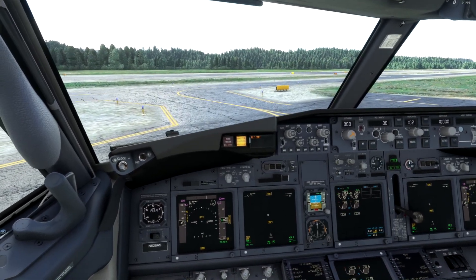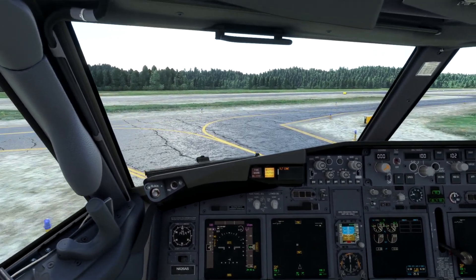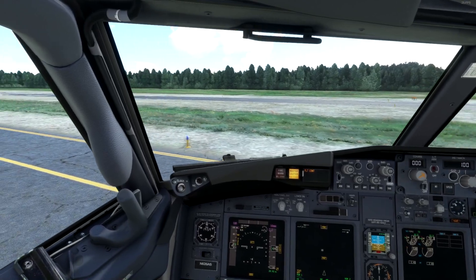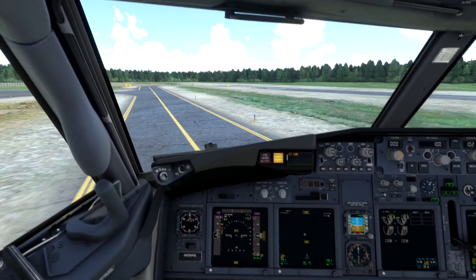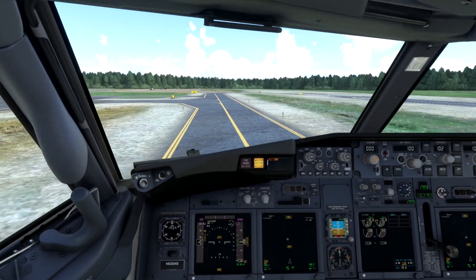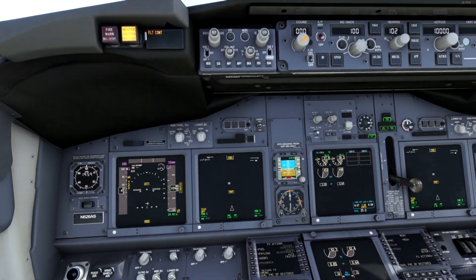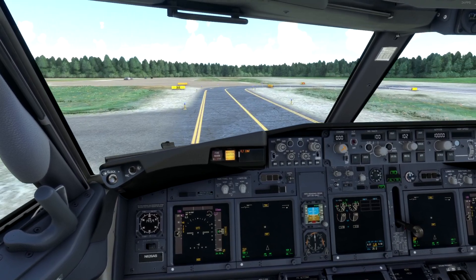So let's set our flaps for takeoff. Let's try and taxi out on this very little narrow taxiway. Something tells me this is a bit big for Talkeetna. Spin her around there, a little bit of toe braking. If we look outside — no air stair. We're great, it did bugger off. Nicely done. Okay, flaps are 15 for takeoff. Actually, is it 15 or 10? We'll err on the side of caution and go to flaps 10.